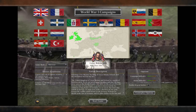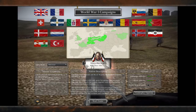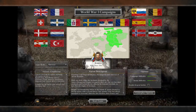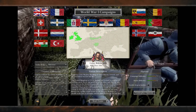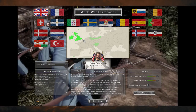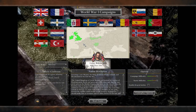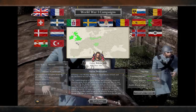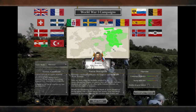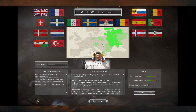Last time we played as Germany, so I think it's high time we play as some of the Allies. We've got Great Britain, France, and Russia. Most comments suggested playing as Britain, but the thing about Britain is they're on an island — not in direct contact with the Germans. I don't think that's going to be as fun as playing as France or Russia, so I've decided to play as Russia for this campaign.